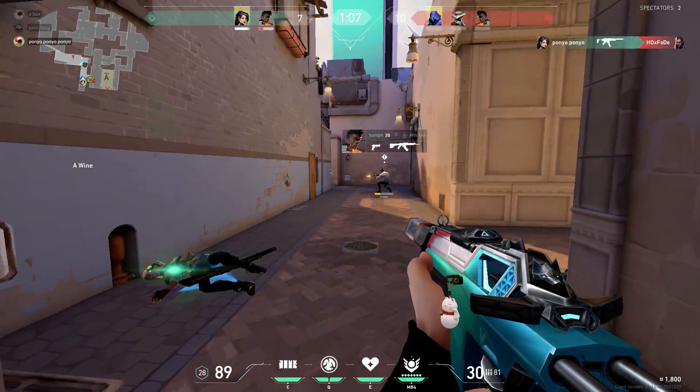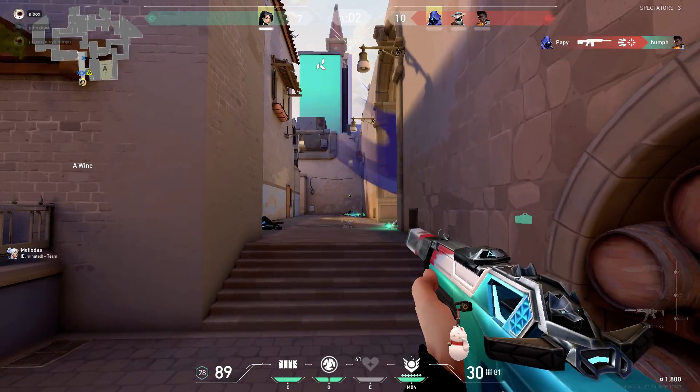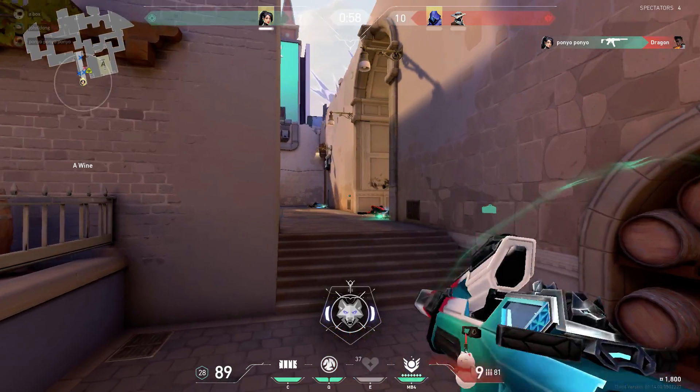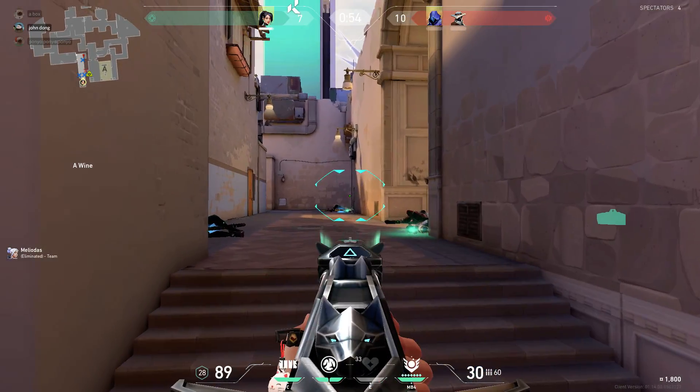Enemy spotted. Last player standing! He literally walked. He had 8 HP. Oh man. Enemy down, 9 bullets. You have rest — he had 8 HP!